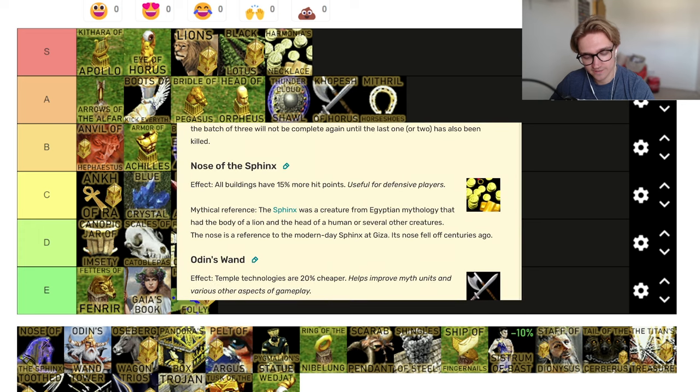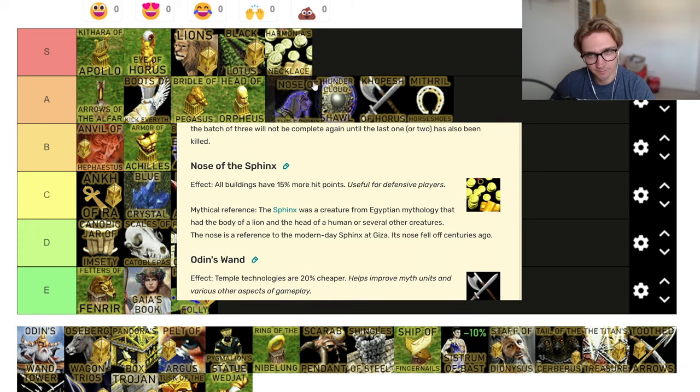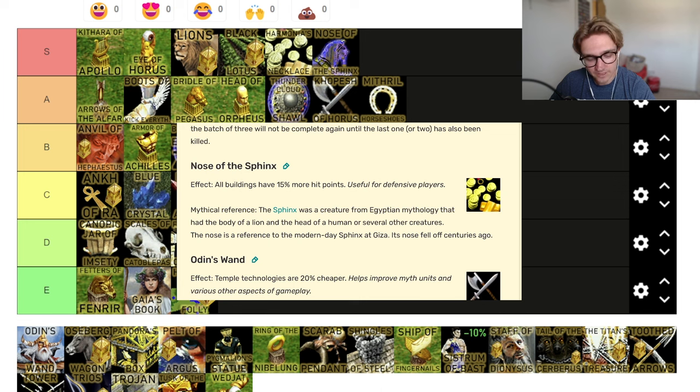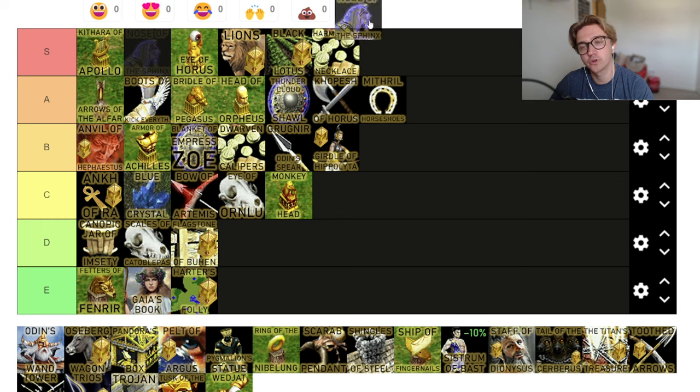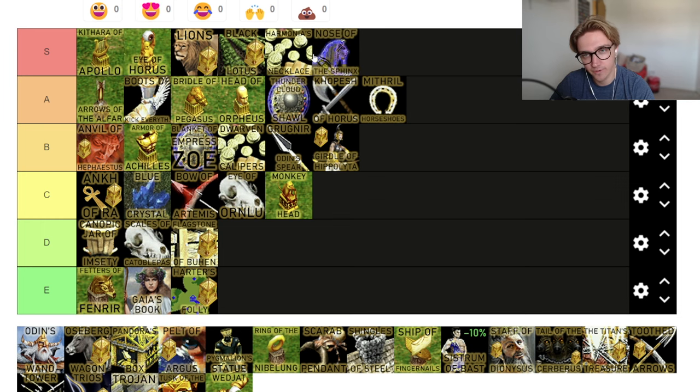Nose of the Sphinx — all buildings have 15% more hit points. S tier relic. Everyone's got buildings, somebody's going to be attacking your buildings at some point, so why not have 15% more? If you're Hades, this is a broken relic — you're never killing his stuff until you get all your siege out. It's one of those things — if you see it, you're going to get it because it just gives you a small boost for free.